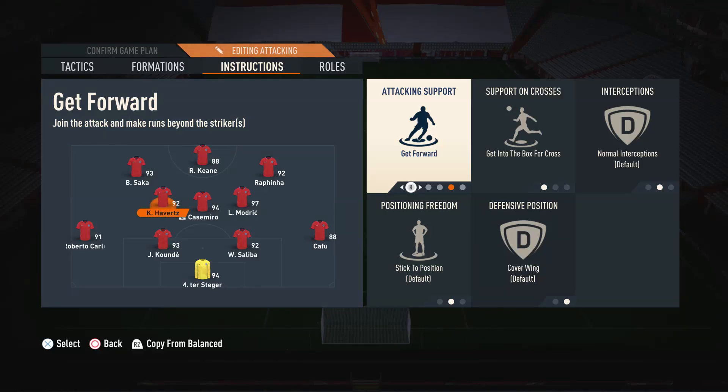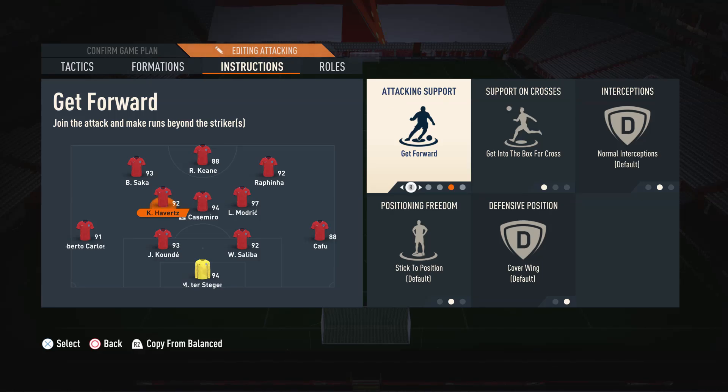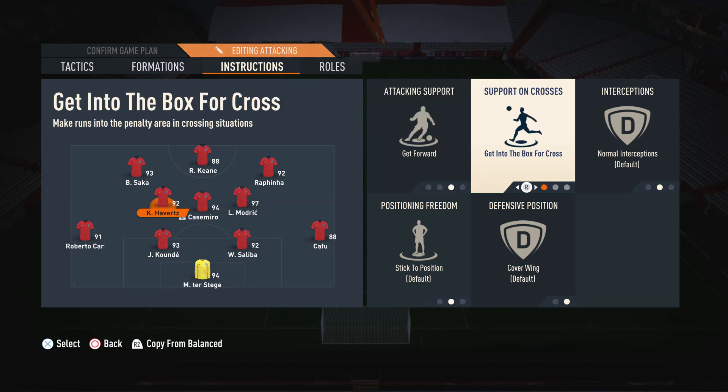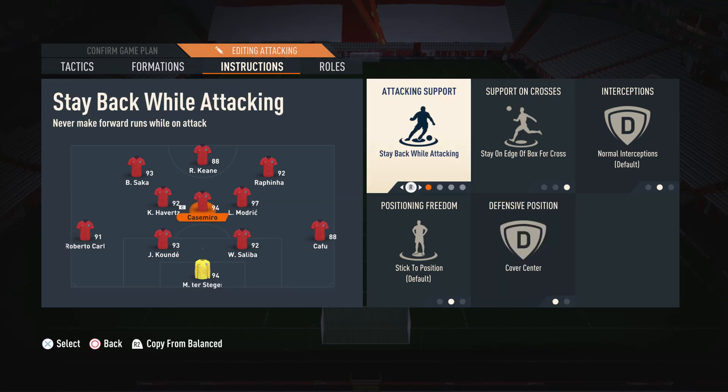For the left centre mid — where we've placed an actual attacker — I have Get Forward, Get into the Box, and Cover Wing. Get Forward means he's not scared to attack. Get into the Box means he's not hesitant to get into the penalty area. Most importantly, Cover Wing means he defends as a left mid in the 4-4-2 shape when we don't have the ball. This is why the defensive stats on this player don't really matter.